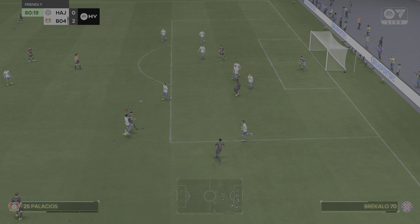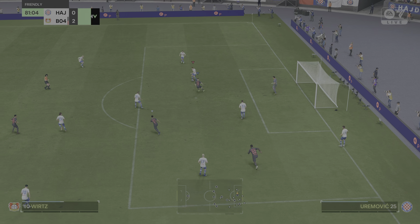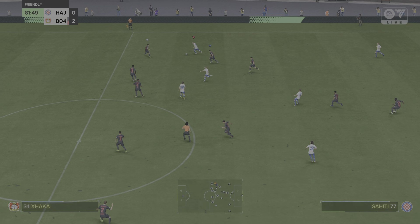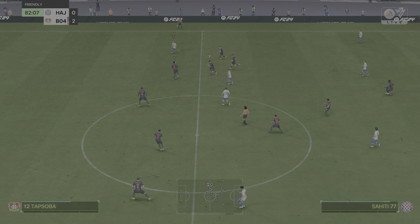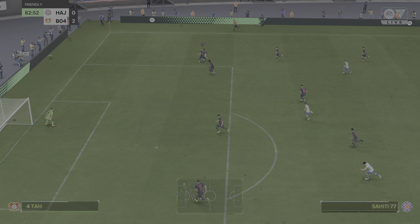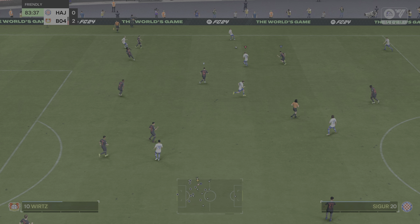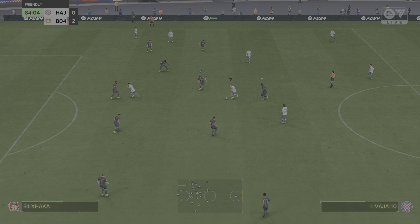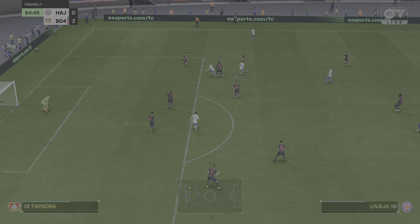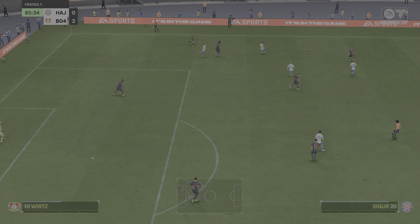Xhaka. Josip Stanisic — nicely taken away, it's gone out for a throw. And it's not the best of clearances. Taking this on — not the easiest of saves, but you'd expect him to probably stop that. There's good width to this attack now, but it will be tidied up and cleared away.